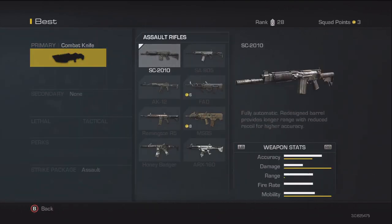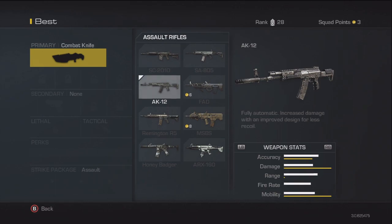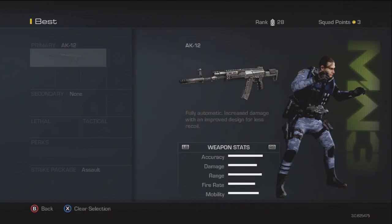You want to use the AK-12. Obviously all guns cost squad points — as you can see in the top right hand corner I've only got 3 at the moment because I've just spent quite a lot of points on perks and guns and killstreaks. The AK-12 is the best all-round assault rifle and it costs 6 squad points.